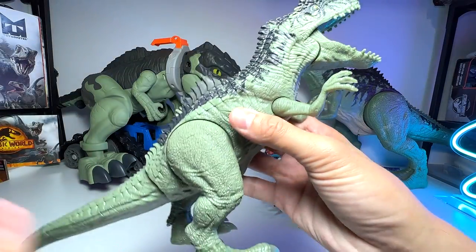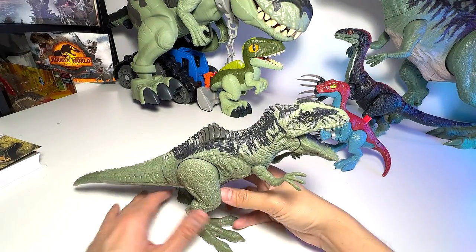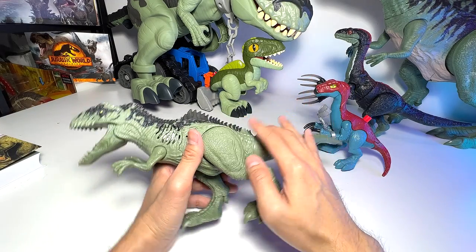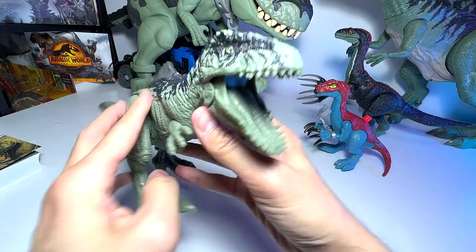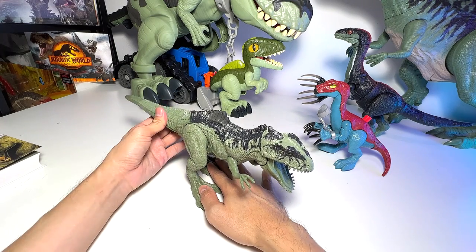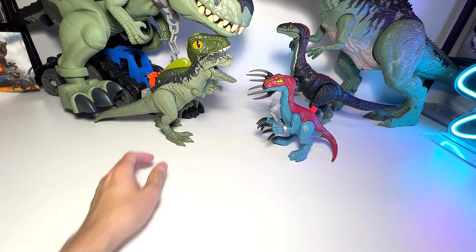Let's take a look at another Giga figure — this one is a very, very cool one known as the Sound Search Giga. Speaking of the Sound Search Giga, I was actually thinking of getting this to do a repaint, but I thought maybe let's wait for the Roll and Strike Giga — I think that is better. I would say this is a medium-sized figure — not huge like the Destroy and Devour Indominus Rex or the Thrash and Devour T-Rex.